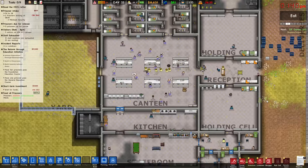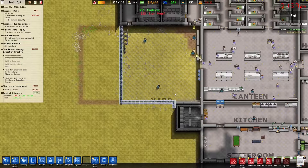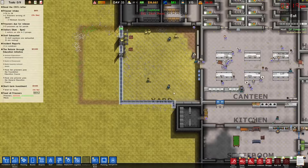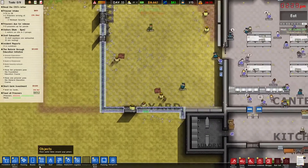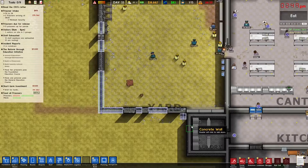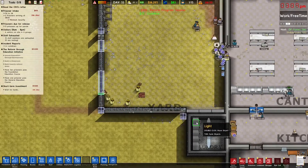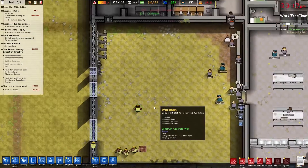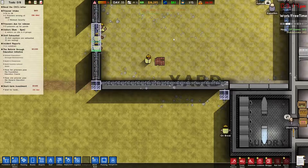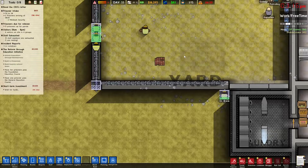We're gonna place it with a wall since we're building around it anyway. Should we keep the barbed wire in case anyone does a rope escape? You can actually have barbed wire on concrete walls apparently. Do you want to keep them or no?